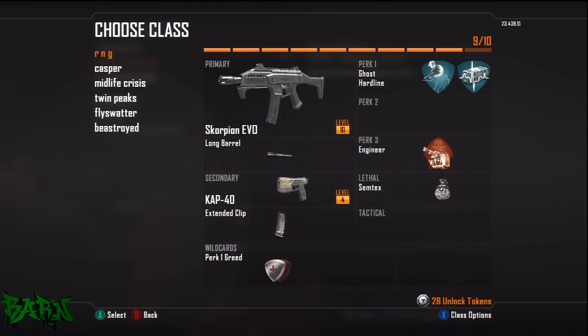Hello, welcome to a Black Ops 2 my class setup. These are the classes that I use. Basically RNG - run and gun - I'm using the Scorpion, it is the highest rate of fire gun out there, and I've got the KAP-40 with that. If you haven't used the KAP-40 yet, oh my god, as soon as you unlock it just start using it. Get the extended clip on it and it is as good as an SMG, so you don't need Overkill - you can run around with two SMGs more or less. I've also put the Long Barrel on the Scorpion just to give it that little bit of extra range.